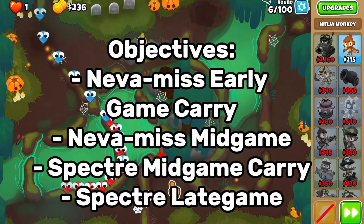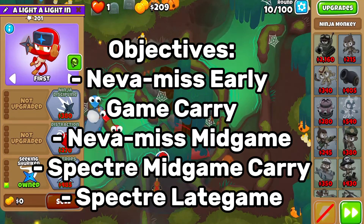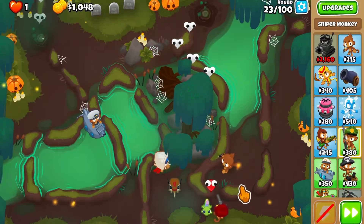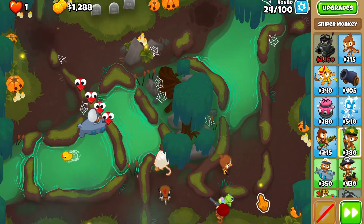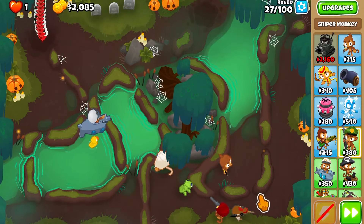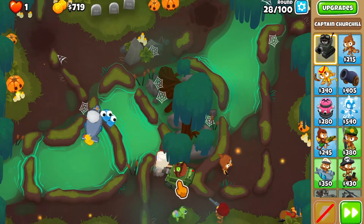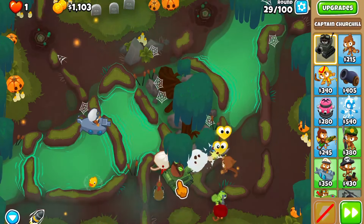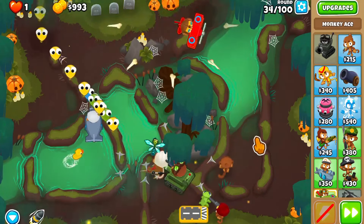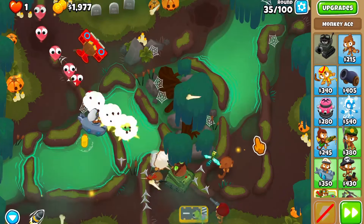The objectives here are: Neva Miss early game carry, Neva Miss mid-game carry, Spectre mid-game carry, and Spectre late-game. The first run, I'm going to be doing this on Bloonarius Prime. We're going to get a ninja to beat some of the early bloons, then we'll get Churchill. You obviously can't go directly into an ace, so you're going to need a little bit of power for the early front with a starter. Then you can get a Neva Miss early, and this thing will just shred through the early game, no problem.